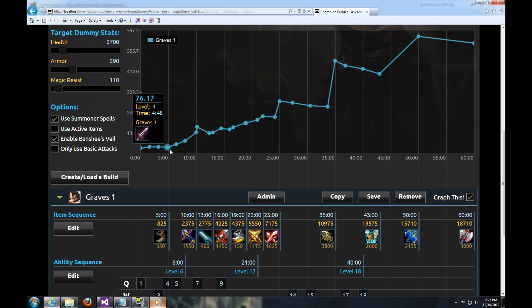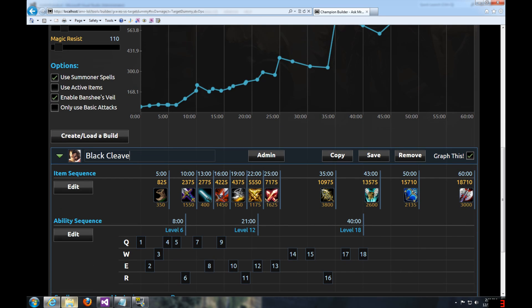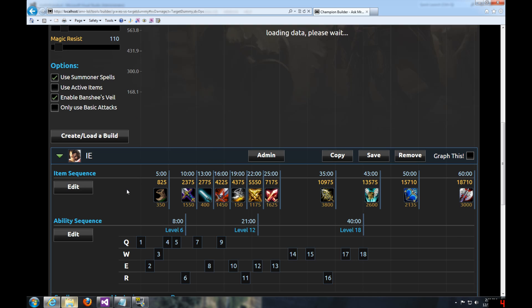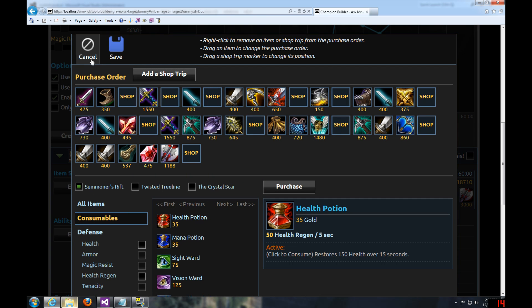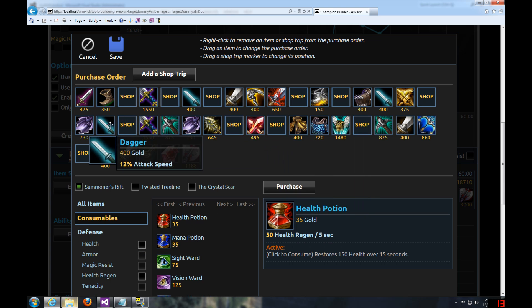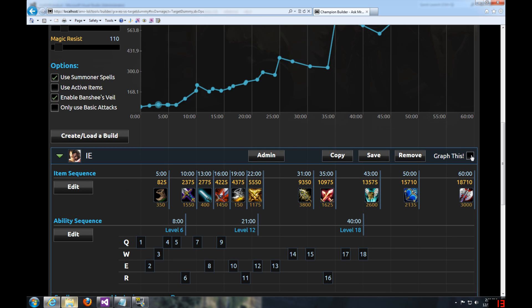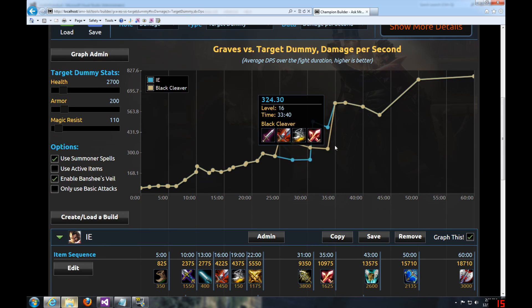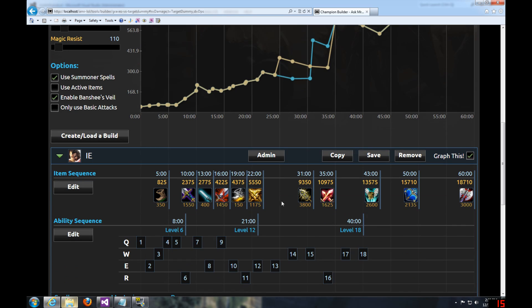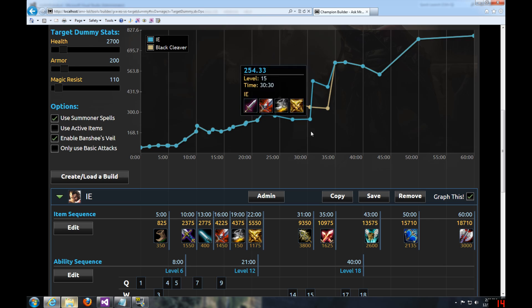Alright, so let's click Save. Everything that we have in this build is graphed right here. Now the fun part — let's compare a couple of builds. I'm going to click Copy, and here you see the new one showed up. We're going to move the Infinity Edge around, so let's click Edit. Going to add a Shop Trip over here and move this Phantom Dancer to be purchased after the Infinity Edge. Click Save, then click the Graph button right here. Now you can see where this jumps around. Since this lines up down here, it's really nice. You can see the Phantom Dancer was bought on the first build, which is why the Phantom Dancer line is higher, and then here this shoots up — that's where the Infinity Edge was bought.